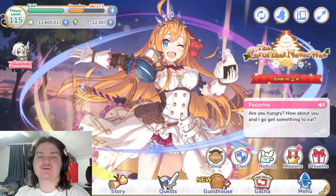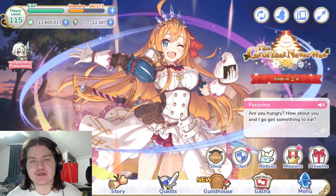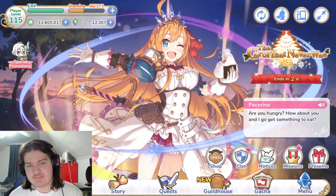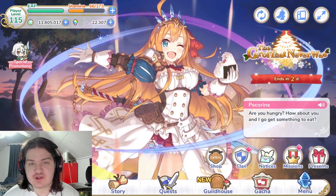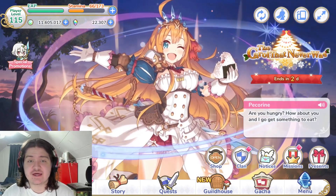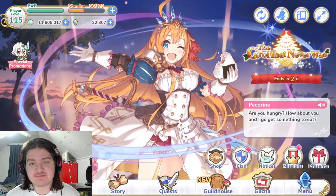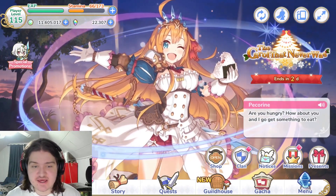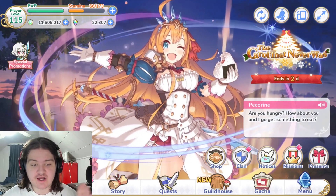Hey everyone, welcome back to another Princess Connect Re:Dive video. Today we're taking a look at maxed-out Pecorine with unique equipment, completely maxed out at level 130. I want to do a showcase on Pecorine with unique equipment because she is an absolute god. I genuinely feel like she has become either the best tank or the second best tank in the game — it's either her or June competing for number one or two.